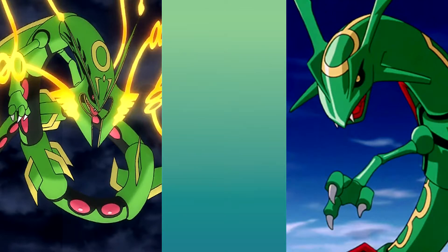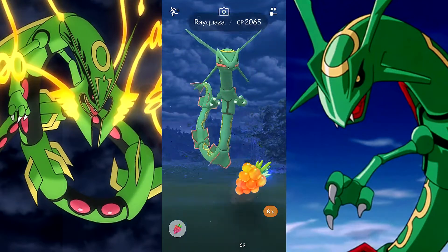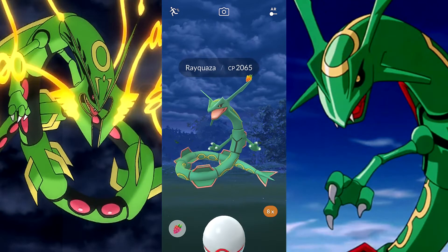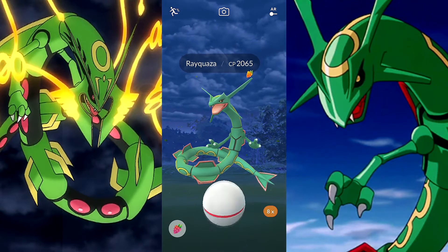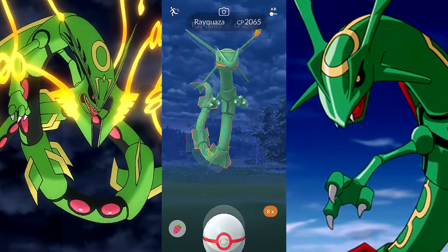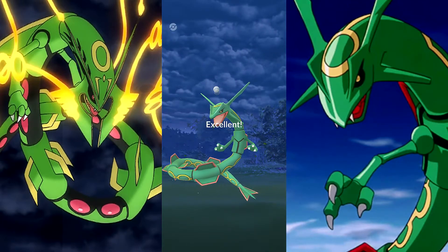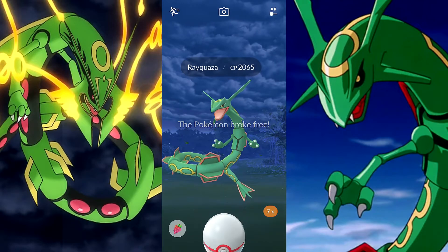Alright, here we go — Rayquaza catch attempt. Is he at the top or the bottom? Looks like he's at the bottom right now. There we go — actually he's at the top, so we're gonna wait for him to come back down and attack. Come on Rayquaza — no, oh wow, maybe not. It's very docile, doesn't attack very often.